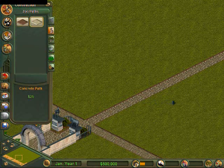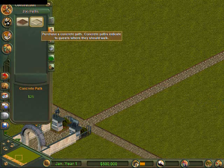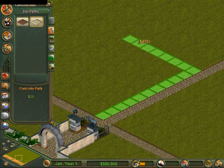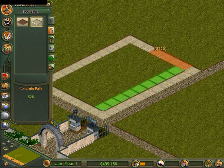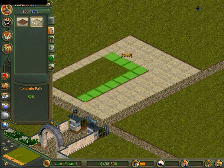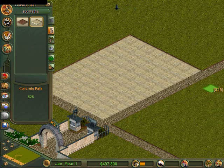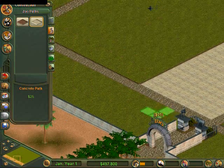First we're going to make an area for shops and places to eat and bathrooms and stuff like that. I usually always make this area white tile so I can never really mistake it for something else. I usually always build up the cobblestone for any of the roads or the dirt paths.